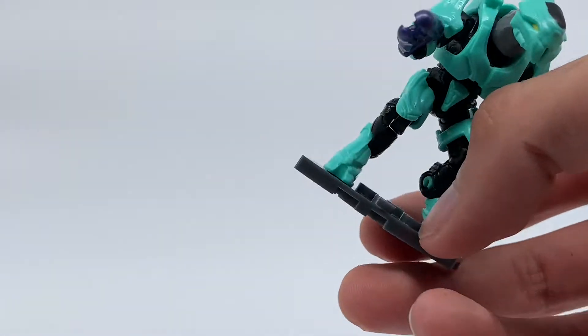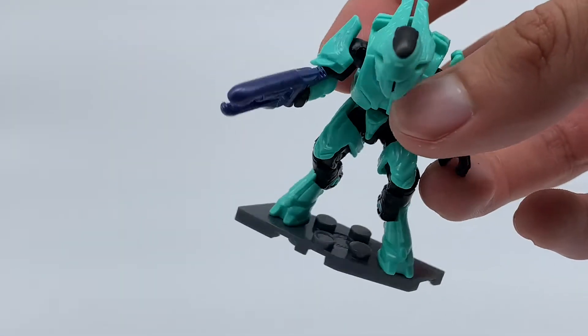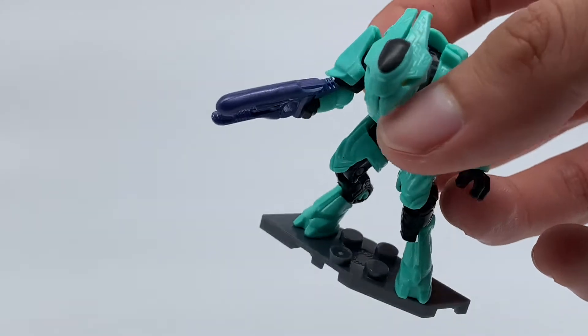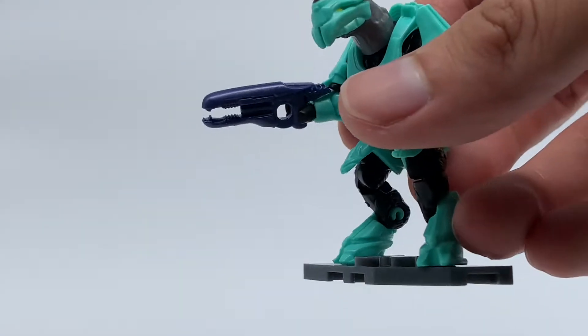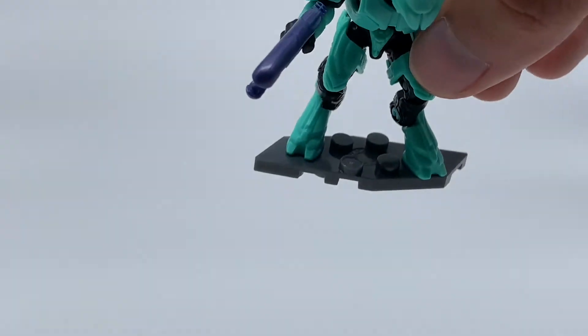All the figures have this gray base plate. It was cool when Series 2 had different colors for the Banished and UNSC figures — I thought that was pretty cool and I kind of wish they did it here, but not sure why they didn't.